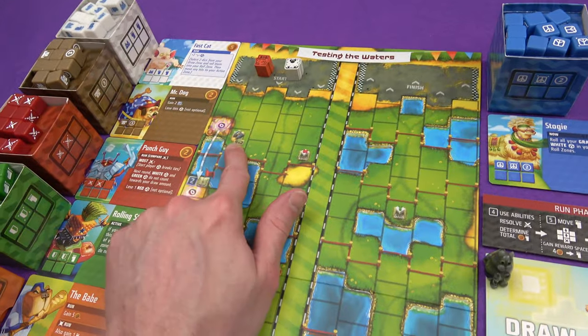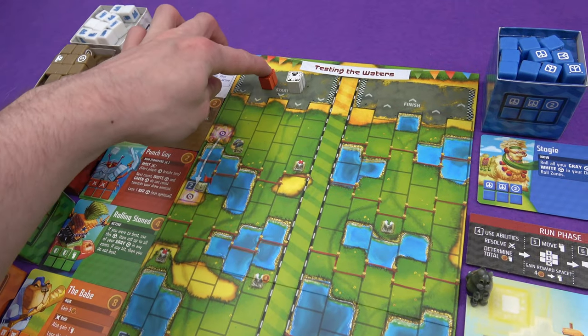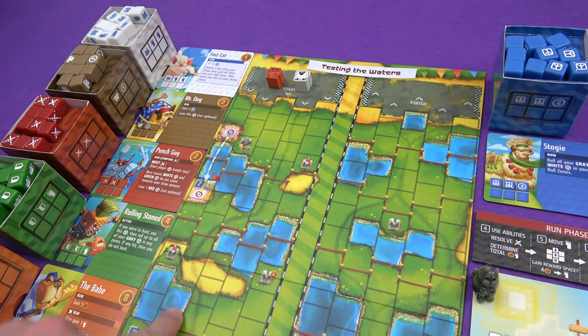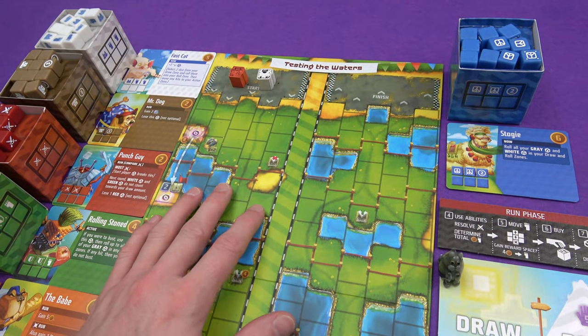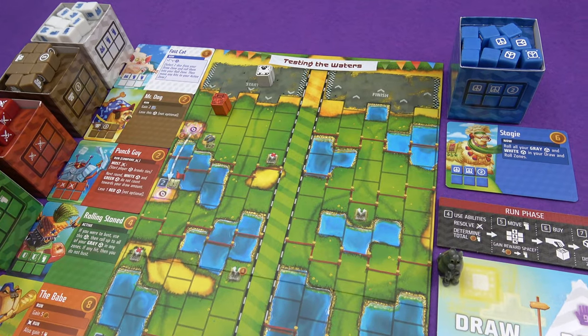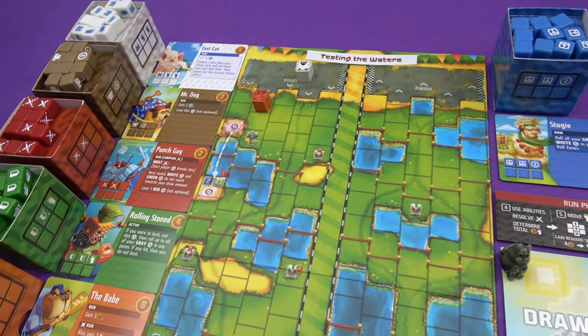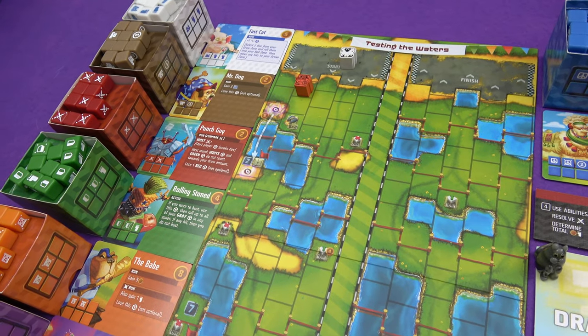We've got the jet pack here — when you're standing in this space you double your remaining feet. You can decide where to go forward, you can go straight up here, and you can lose dice to thin out some of your grey starting dice. I think I'm going to hedge my bets a bit — just going to move there. I can go from any of those points, and I have five coins.